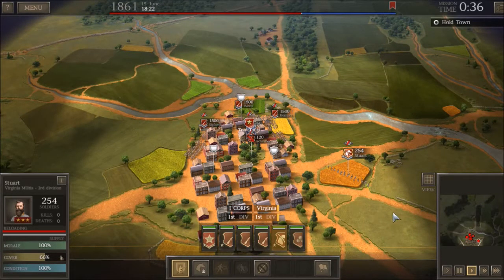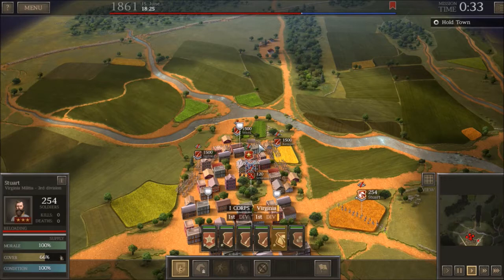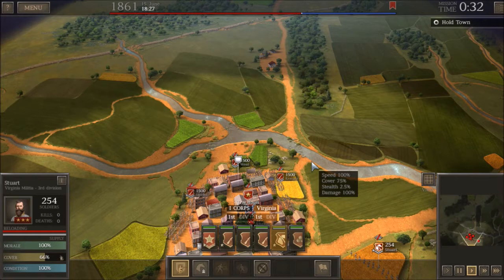The Confederate campaign is all about saving your men. If you are in a defensive position and the objective is to hold a town, there's no need to go looking for a fight. I know that's contrary to everything — Southerners might say they want to go whip them Yankees — but you're not going to do well. If you want to beat history, you're going to have to use your brain, unlike the Southern side did during the Civil War. You're going to have to conserve your men, conserve your equipment, and use them wisely.